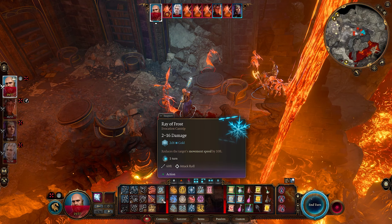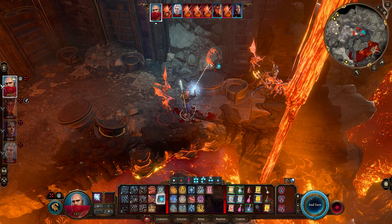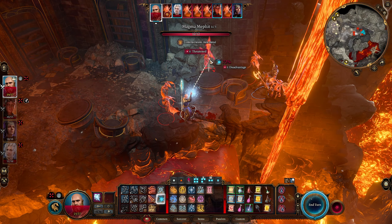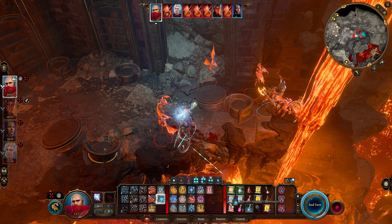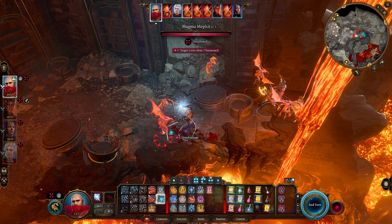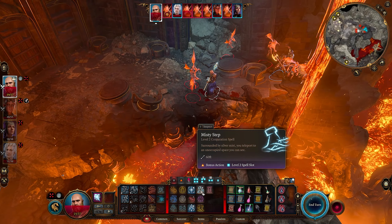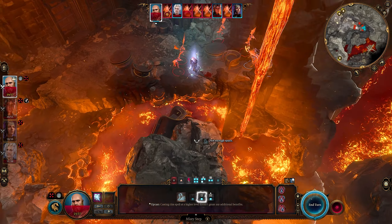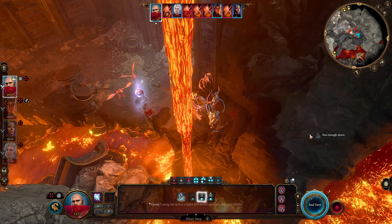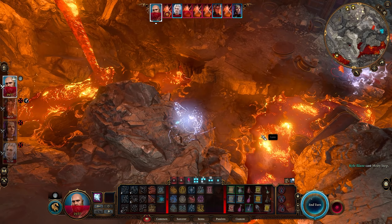Kyle has Ray of Frost - that would be good. Oh, target too close. There's a disadvantage at 72% because I'm surrounded. I've done my action. Could I do a Misty Step away from them? I wouldn't be able to heal, but it sounds like a not bad idea. Could I Misty Step up here? Let's Misty Step over here - getting out of there.